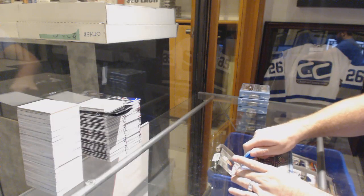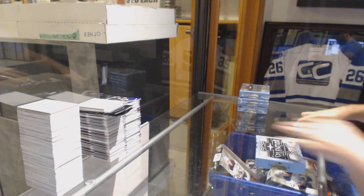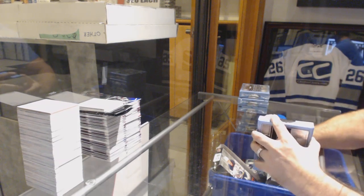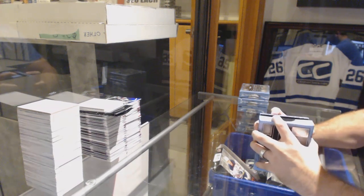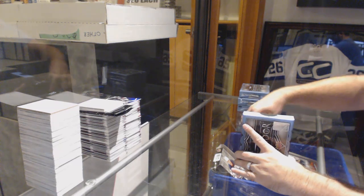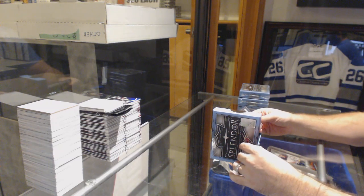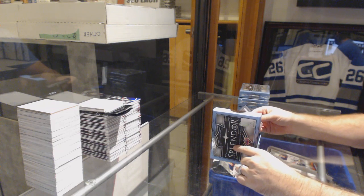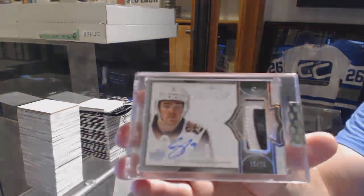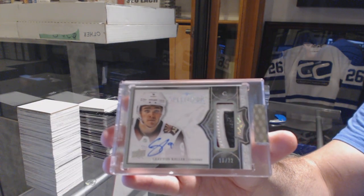Here we go, starting off CNC break number 9055. We have the Splendor four-box break. Number 222 — we have a three-color patch auto for the Arizona Coyotes. Clayton Keller.